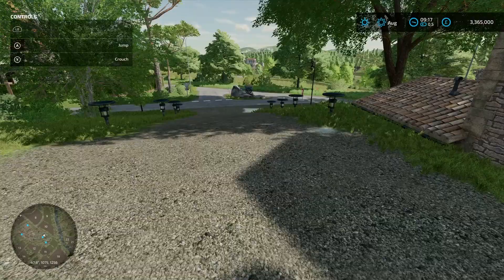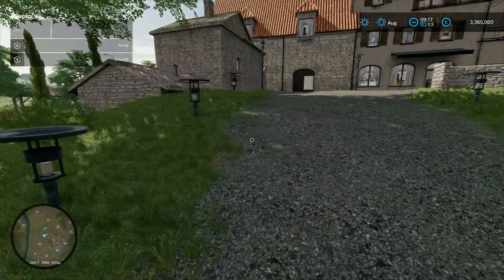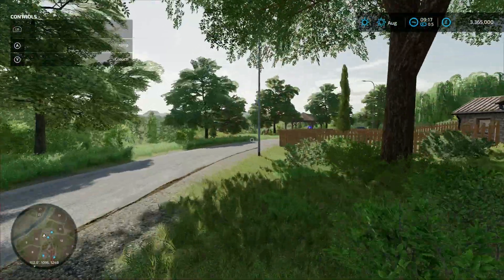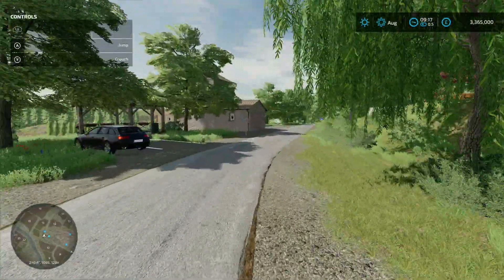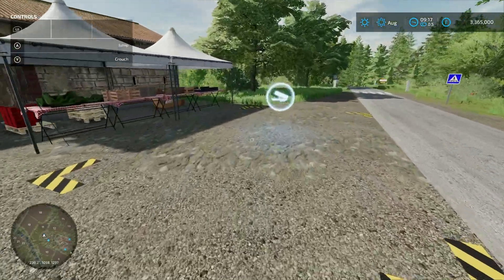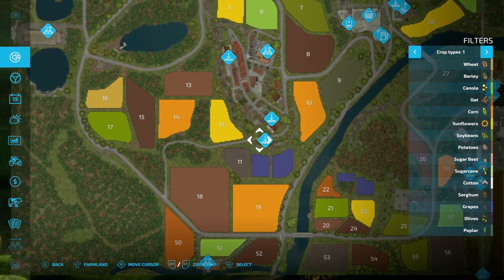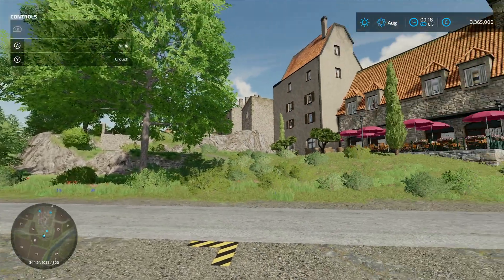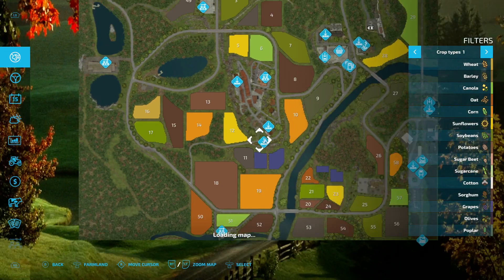I wonder if these lights light up at night - that would be very picturesque. Then we've got another sale point next door; coming around here it's fairly simple. Sell your stuff at the market stall - it's called Grocery. Nice little village that is, very nice indeed.